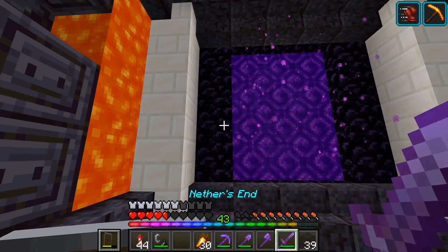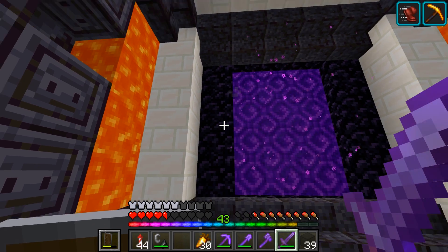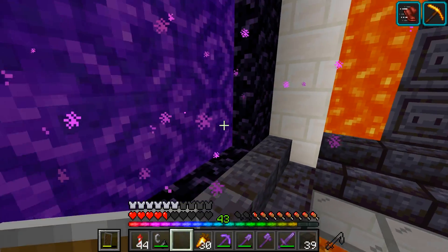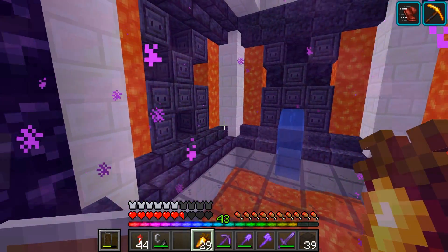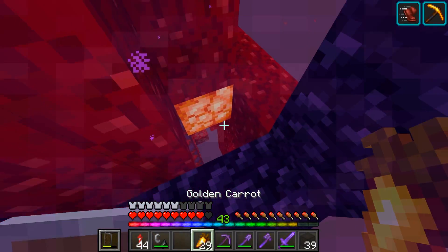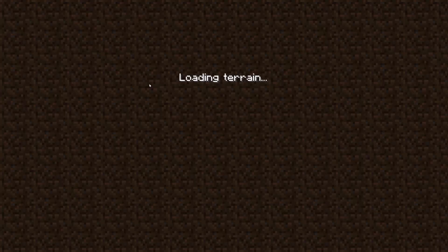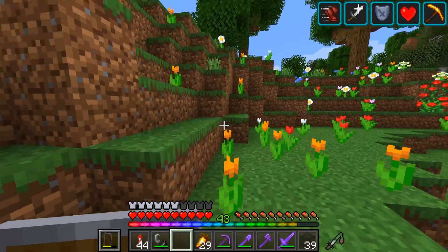I really wish you could use Crying Obsidian in the portal frame structure and it still be a valid portal — I think that would be absolutely fantastic. As far as I know, I'm pretty sure that this is going to dump us out at the portal that already exists. So if I just pop through here... yeah, this is the same one as normal. So if we go back through here, I'm probably gonna wind up back at base. That's definitely something we're gonna need to sort out.